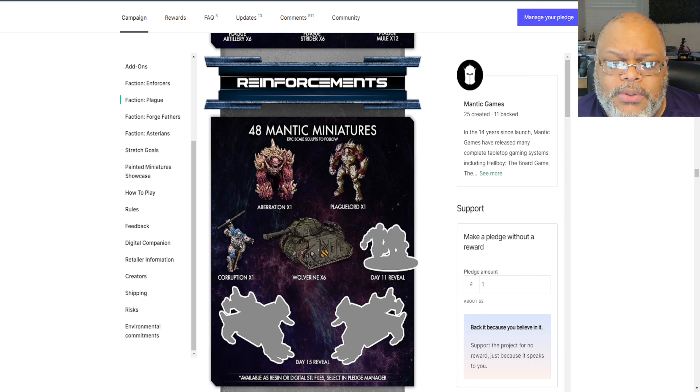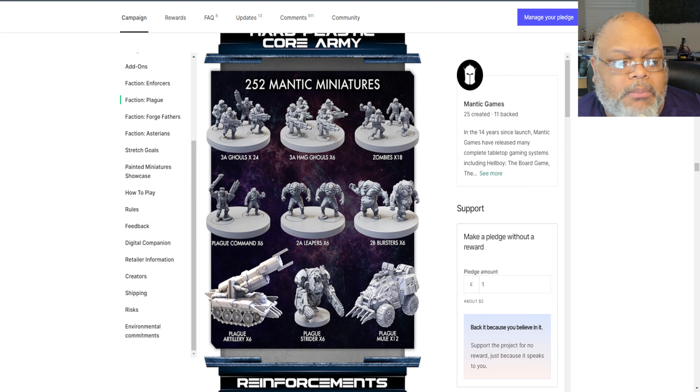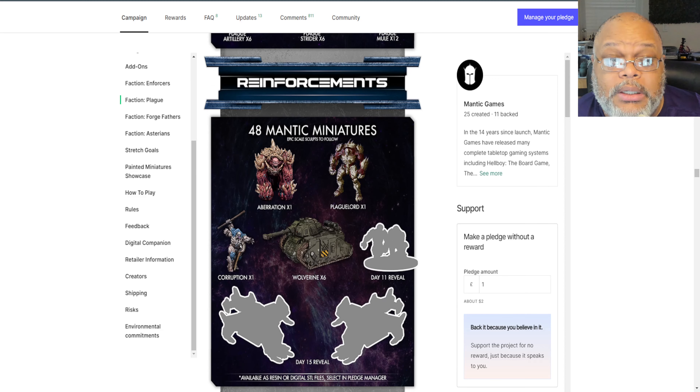Those factions also use a variant of some flyers that have yet to be revealed. So if the GCPs and Marauders get unlocked, they're already working on the Wolverine and the flyer. Both factions also share the Mule transport and artillery vehicles, so a lot of the vehicles for those factions are already being worked on, which hopefully won't create too much overhead in the workflow after the Kickstarter.